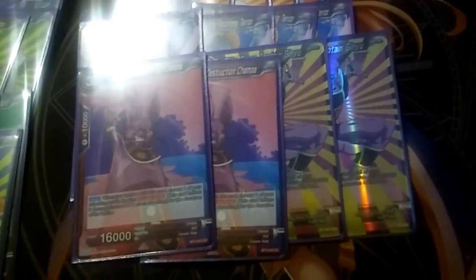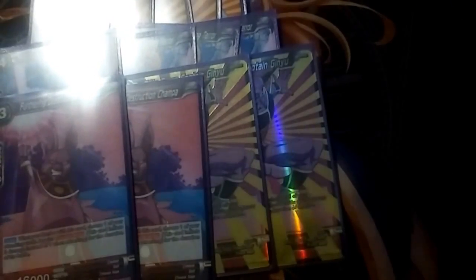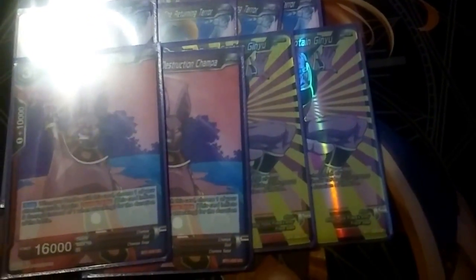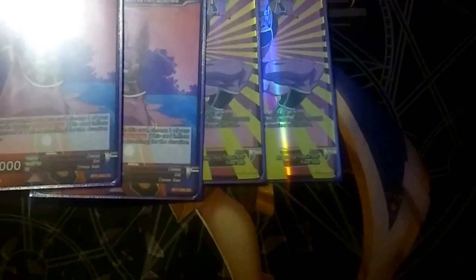2 Furthering Destruction Champa — that's our last battle card. He gives you Double Strike when you combo with him until the end of battle. I like that he gives Double Strike to Mecha Frieza with Dual Attack. So let's say you swing with Mecha Frieza on their leader with Double Strike the turn prior — now you can do it again. It's only for one attack, but that's still 3 Double Strike swings in 2 turns pretty much, and that can be really devastating. When paired with Ginyu, giving a card that isn't a Ginyu Force card Double Strike is really good, and timing your Furthering Destruction Champas right can be devastating.